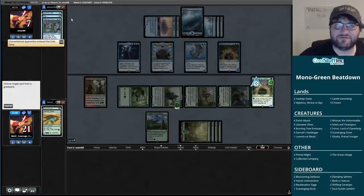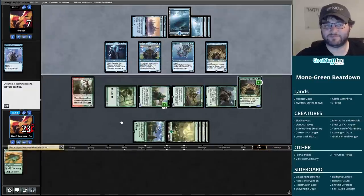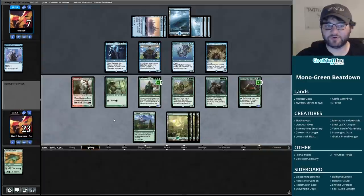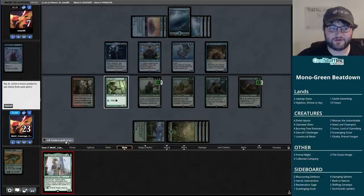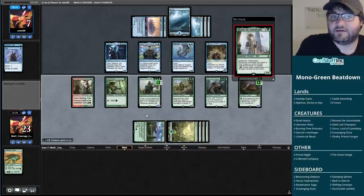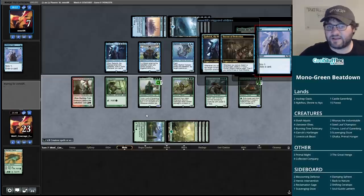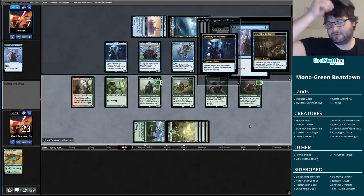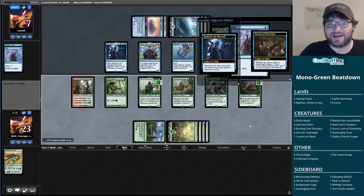Our opponent has a bunch of wizards in play - if they have a one-mana instant right now, they get to flip the Docent. They could swing for so much damage. I get to turn the Scavenging Ooze into a five-five which is big. A Primal Might here as a removal spell - Ronas is not bad because I can activate Castle Garenbrig. This is huge - I can play Ronas and use it to pump the Yorvo up to an eight-eight. But they had it - they had the Opt. My plan just got a lot worse.